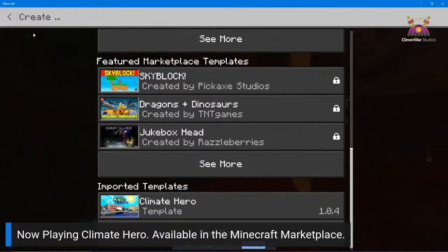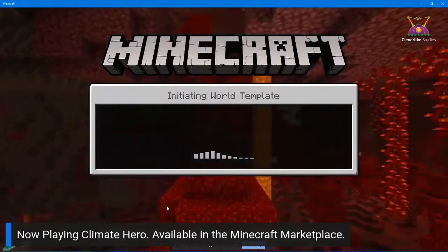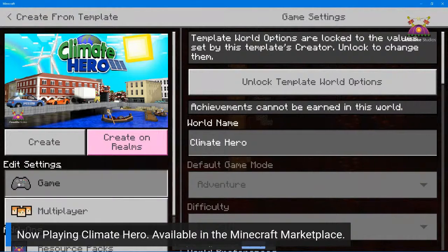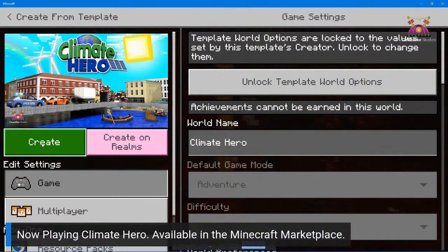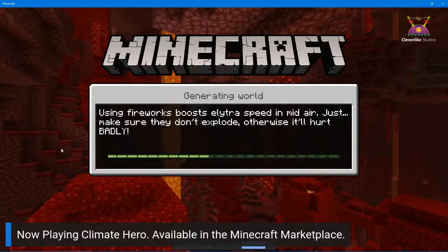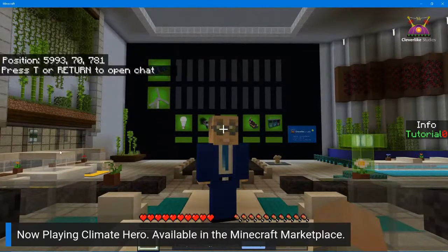We're going to get started playing Climate Hero, a game we created to encourage people to think about taking positive action, taking care of the environment and their future. The goal of the game is basically building solar and wind powered energy. You'll be taking care of this city, which looks a lot like Venice, and is dealing with climate issues.